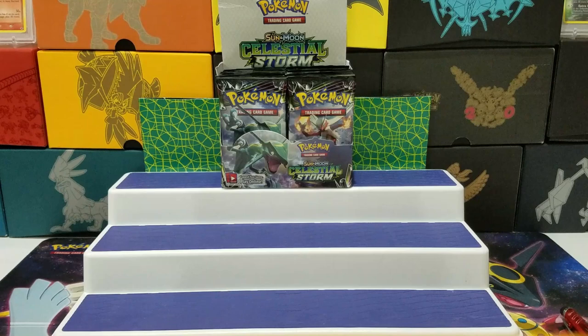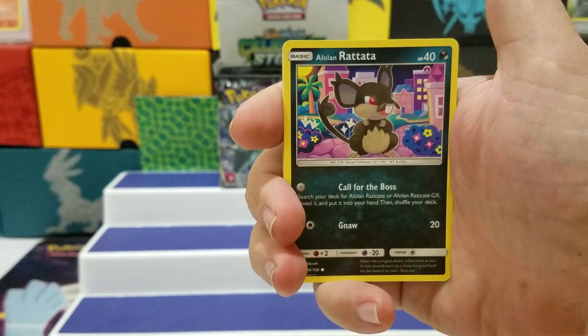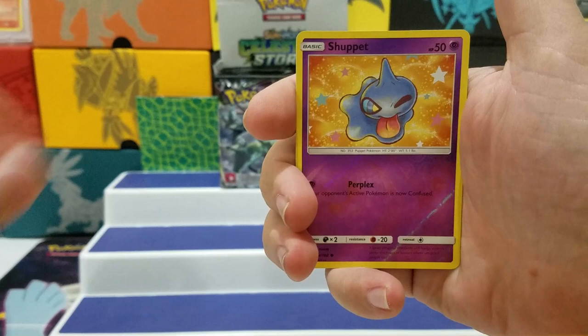Energy, Friend's Ball, Rare Candy, Metang, Mudkip, Alolan Rattata, Slakoth, Surskit, Slugma, Shuppet Reverse, and a Banette.